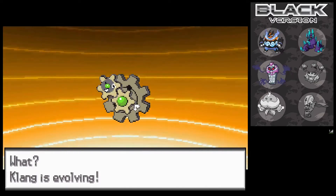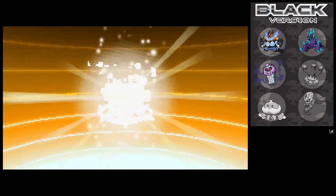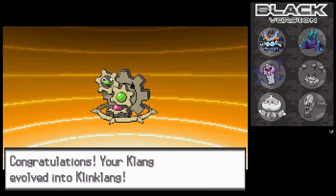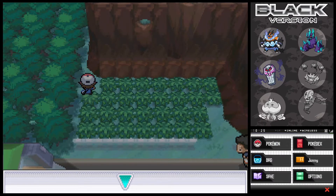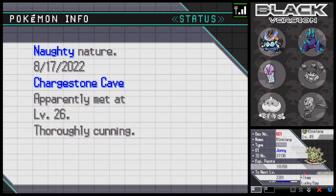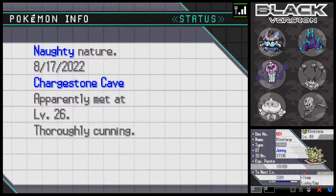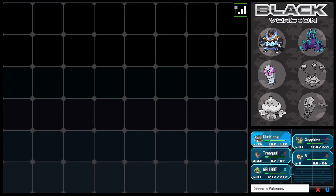Okay, so we beat up a few Audinos and we are ready for the final boss — it's Mr. Klingklang himself. And there he is in all his glory: the strange combination of gears. It is a great shiny in my opinion. Let's check out the summary screen — I'll quickly switch to the bottom screen so we can see it in high definition. Very, very nice. Let's show it off in a battle. I did say the Dusk Ball would match and it does actually match pretty nicely — the green particularly is a pretty nice match.